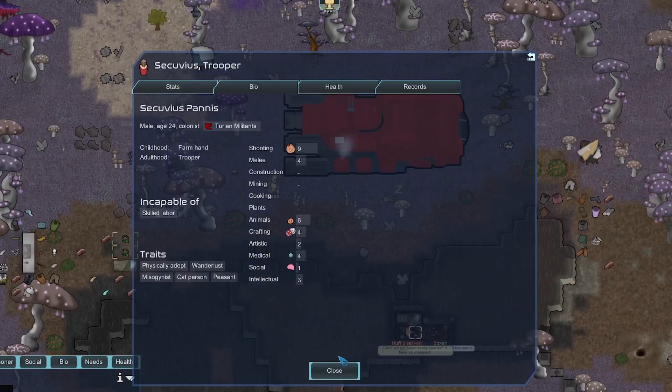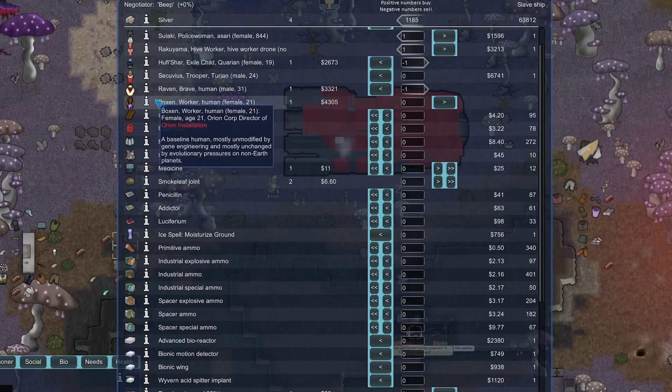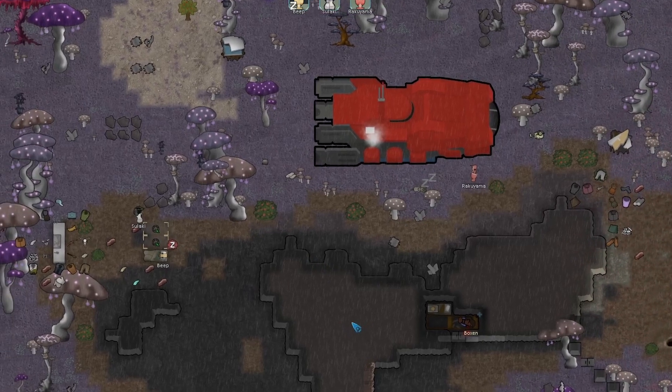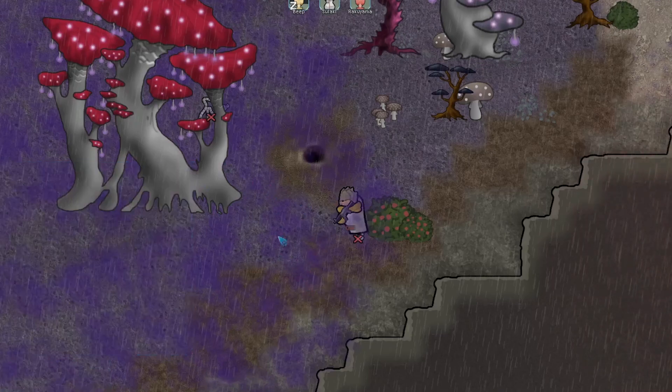We'll sell Raven and Hoofish Shar since Raven is physically adept but good with animals and we can't make him a fighter right now. We don't really care about recruiting Seviceus either — I'd rather pick up the other two colonists. Do keep in mind that if we pick up two more colonists the raid strength of our enemies is going to increase substantially — there's that to worry about.